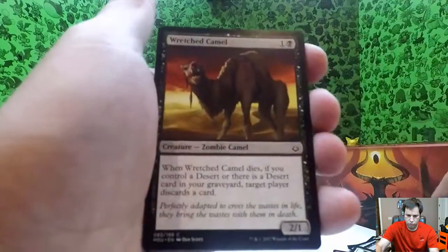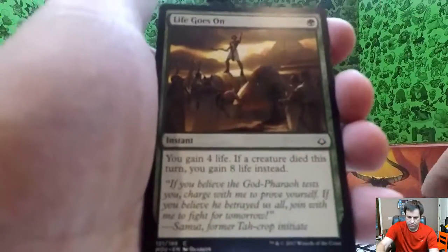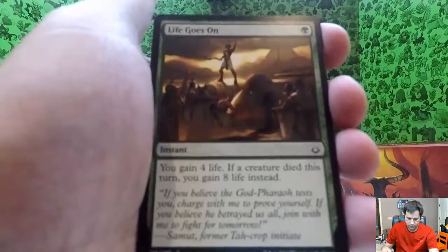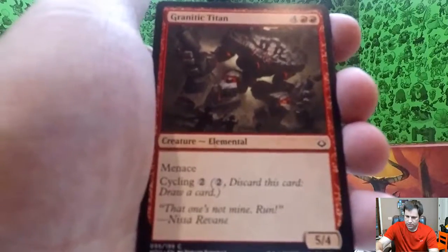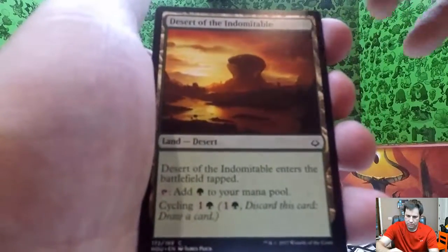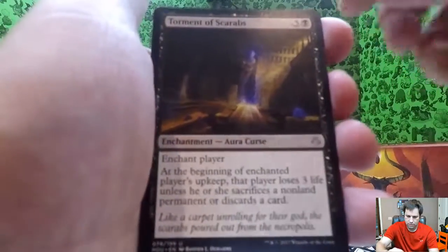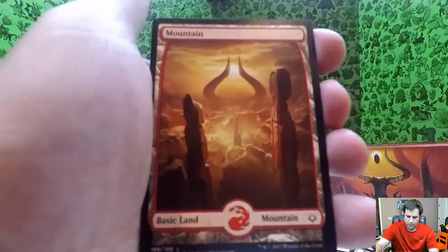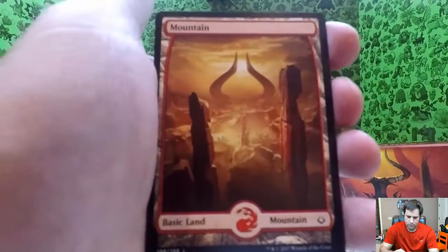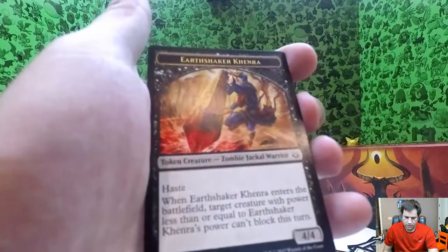Pack three: bitterbow sharpshooter, wretched camel, harrier naga. Traveler's amulet, granitic titan, desert of the indomitable, Nicaise's defeat, Dagger of the Worthy. Uncommon: torment of scarabs. And there's Oketra's Last Mercy. A mountain — it's a pretty card. And there's Earthshaker Khenra, the zombie jackal warrior.